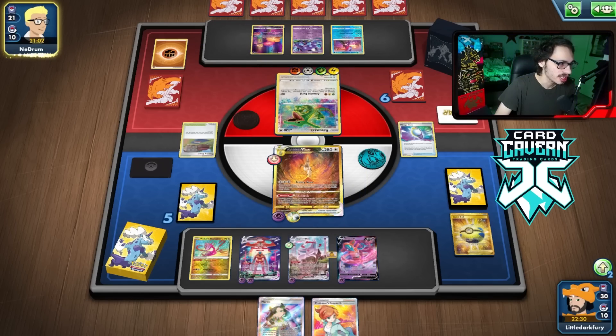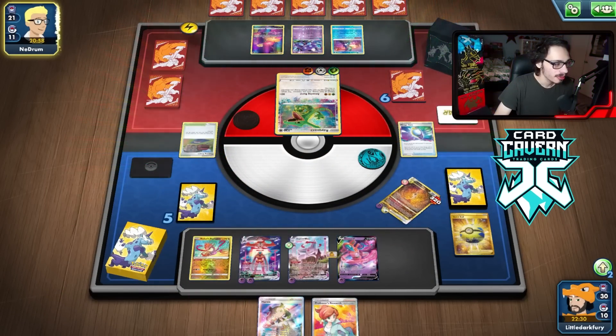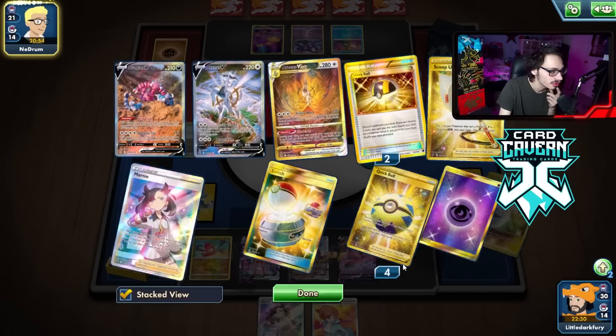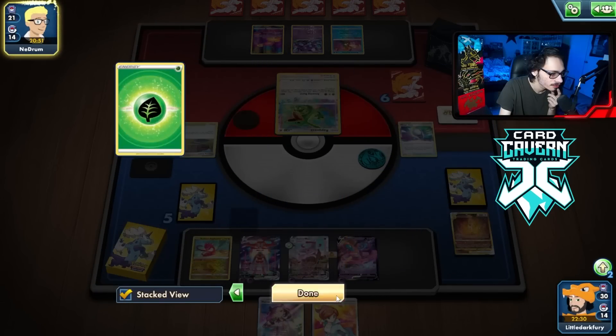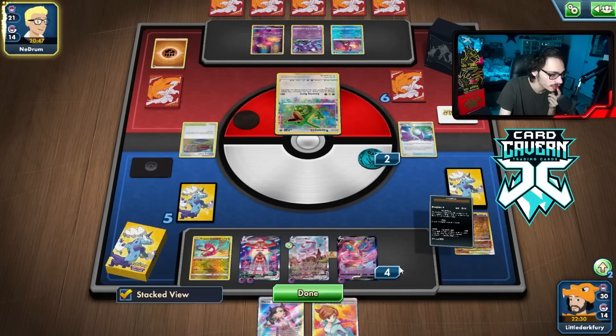I don't think they're gonna do any boss shenanigans. They're just gonna knock on my active. Okay, that's fine. Arceus did its job. We made them overcommit. The only problem is I need this Ray off the board, which I can't do right now. I think we're still big chilling though.